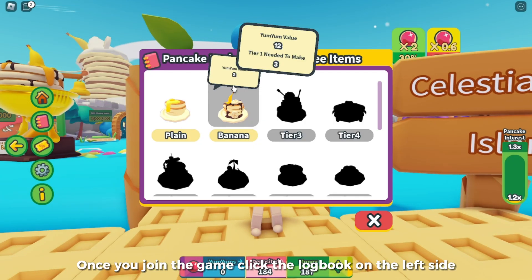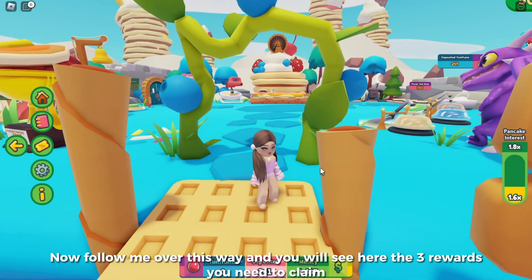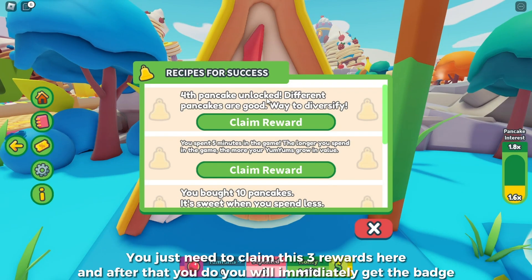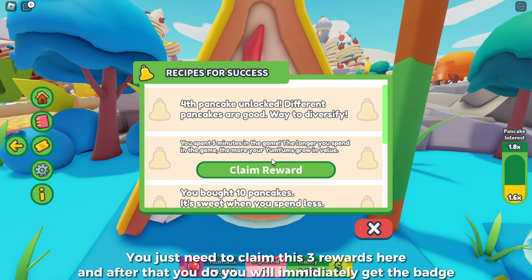Once you join the game, click the logbook on the left side. You will see the second item — you need to claim 3 rewards from the book, Recipes of Success. Follow me over this way and you will see the 3 rewards you need to claim. After you do, you will immediately get the badge.